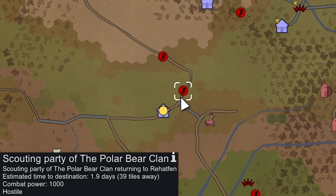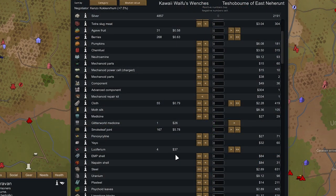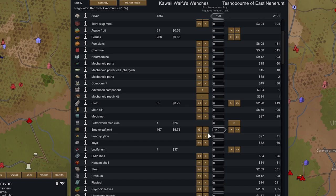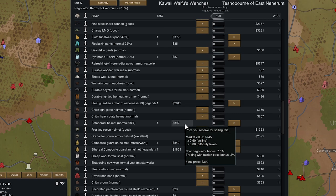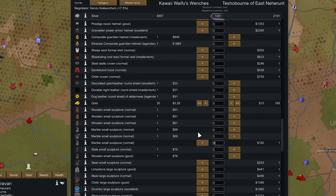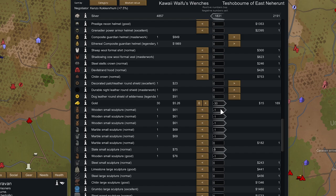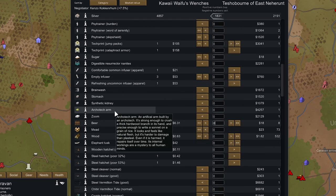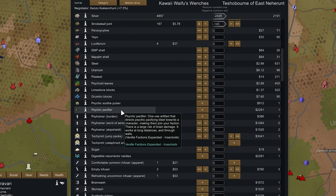There are some scouting parties we're going to run into. This industrial faction unfortunately does not have any Luciferium — we're down to our last four. They will buy a lot of our smoke leaf joints, so let's sell them about 140. They'll also buy our cataphract helmet for 400. We might actually want to sell all of our sculptures to get good stuff — mainly I want to pick up this archotech arm for 4.2k, and they also have a psychic pacifier.